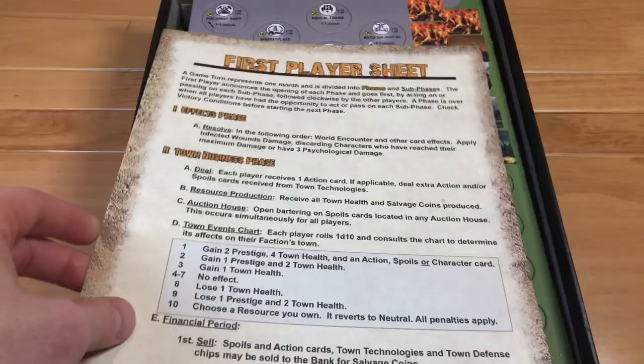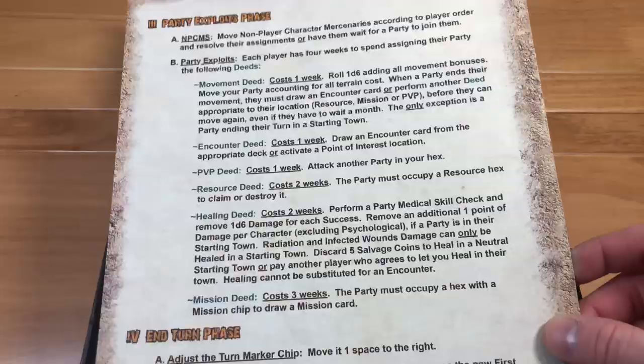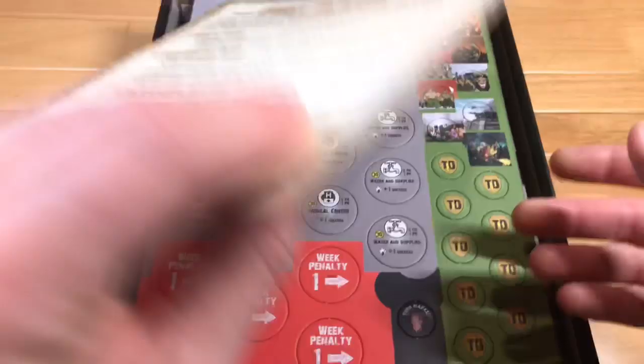Next we have our first player sheet, which is probably going to run down everything you're going to be doing during your turn. You can just go step by step through this and see exactly what you need to do next.